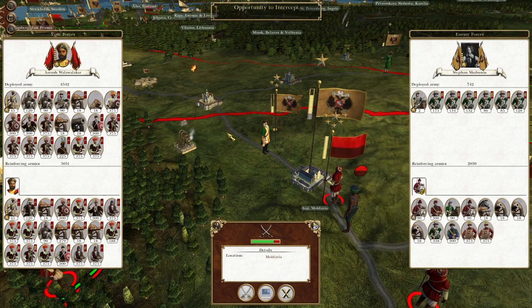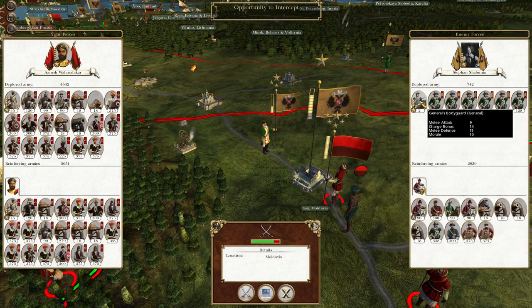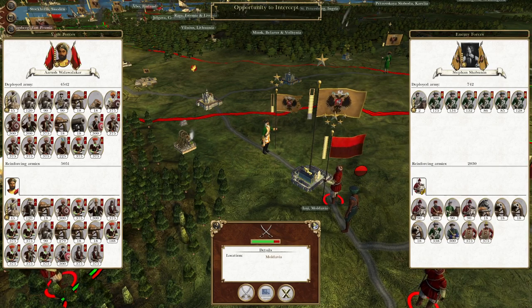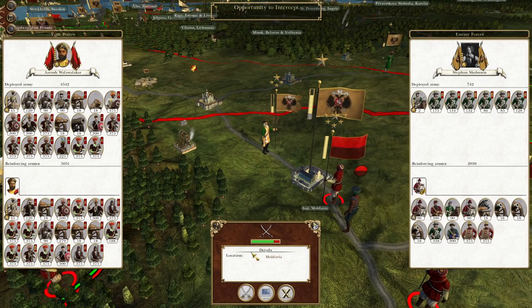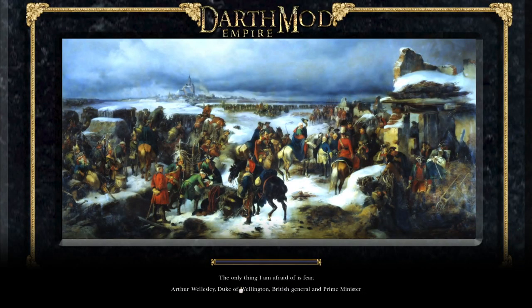What's up guys, this is the Rifleman and I'm back for the next episode of my Empire let's play as the Kingdom of Mysore. In this episode we are intercepting a column of elite but depleted Russian troops looking to bolster the garrison at Iasi. However, they will not make it and shall be cut to ribbons. The garrison is marching to their aid but I fear it will not save them.